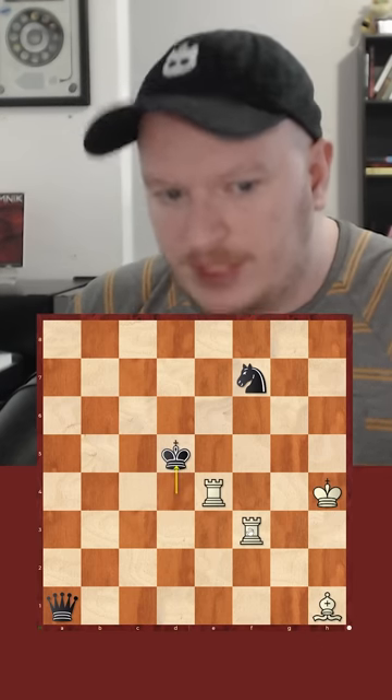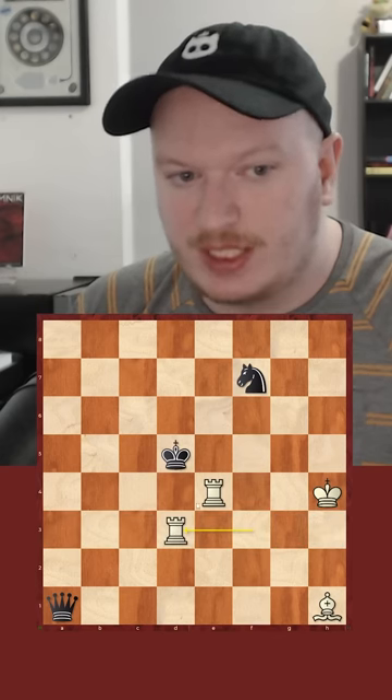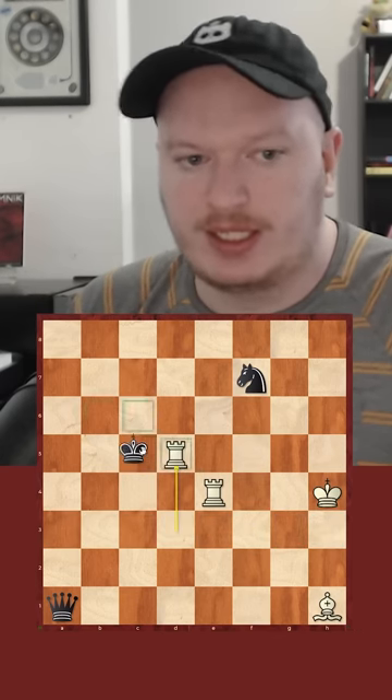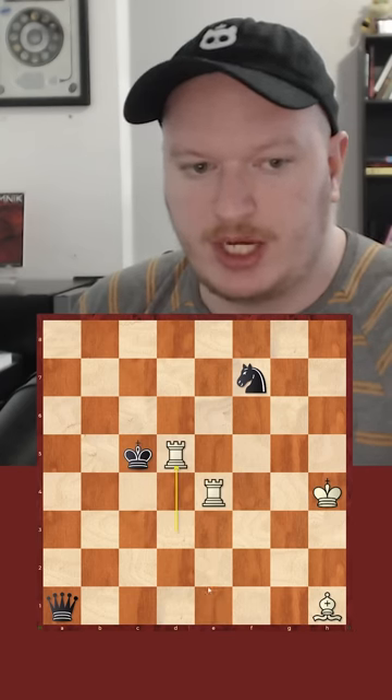But this is where the combination comes into play. Rook to d3 check, king c5, rook to d5 check. We continue on with our plan. Again, if king takes, then there's rook to e1 check here.